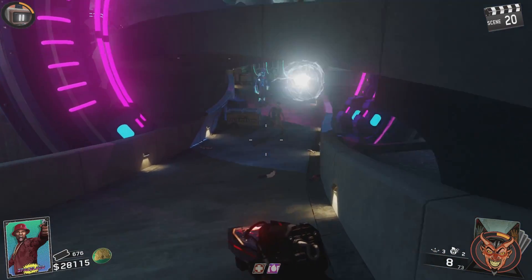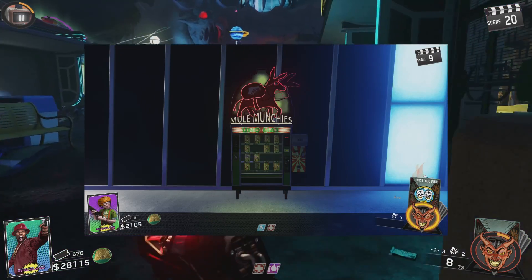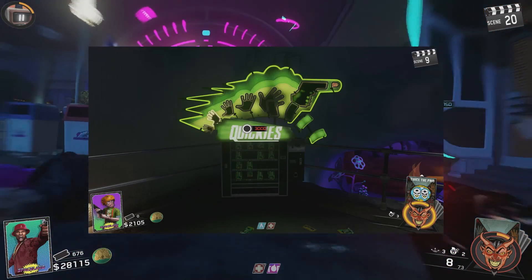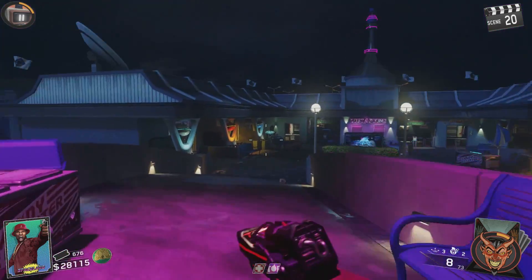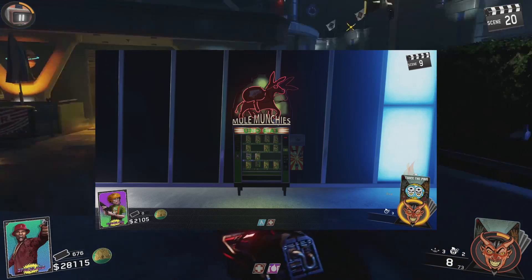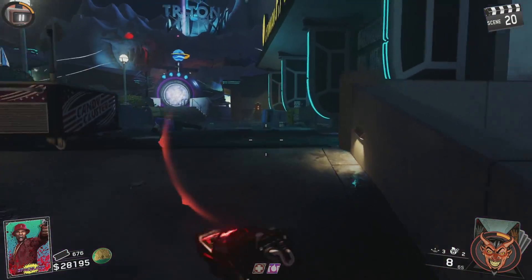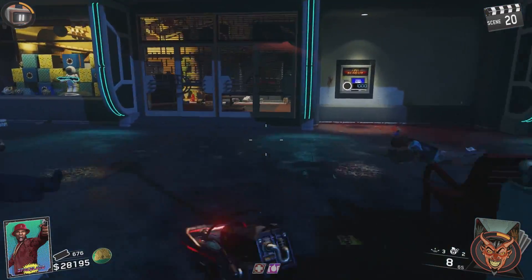For the last perk, it's pretty much up to you. You can either have Quickies or Mule Munchies — those are probably the best two to choose from. Quickies is the same as Speed Cola or Sleight of Hand, so you reload and switch weapons faster, which is nice because you do a lot of reloading during the boss fight. On solo, you might want to consider Mule Munchies so you have a third gun in case you run out of ammo. I personally like to go with Quickies, but it's a personal preference.